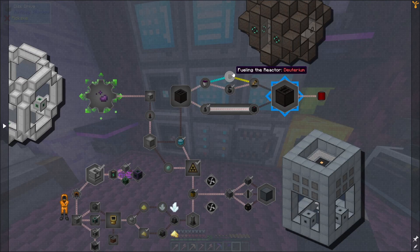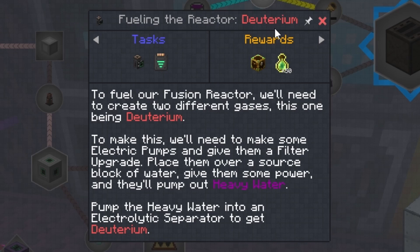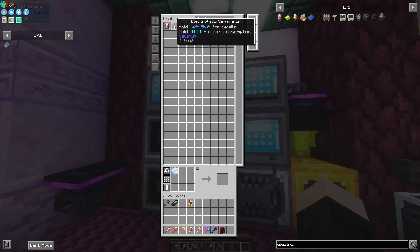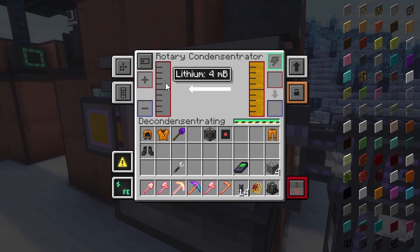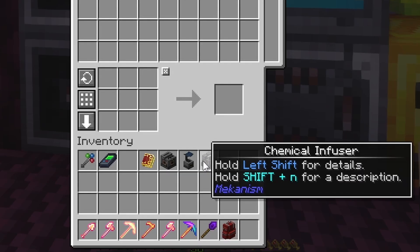The only thing left is making the proper fuel to actually get this thing started. We're going to need deuterium, and we'll need an electric pump for that with a filter upgrade inside. I have five filters and five pumps — I'll explain why I'm making so many once we actually get to building. Also to make deuterium we're going to need an electrolytic separator. The other type of fuel we're going to need is tritium, and it's actually pretty simple: we take the lithium we made with the brine in the last episode and put it into the solar neutron activator.